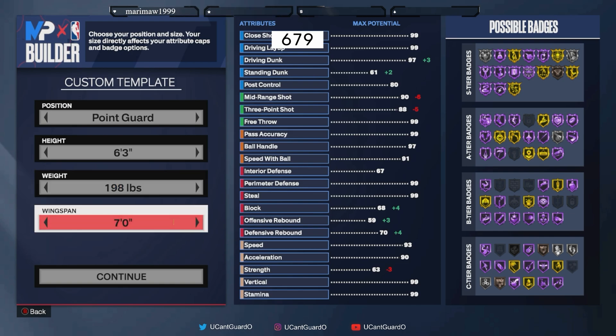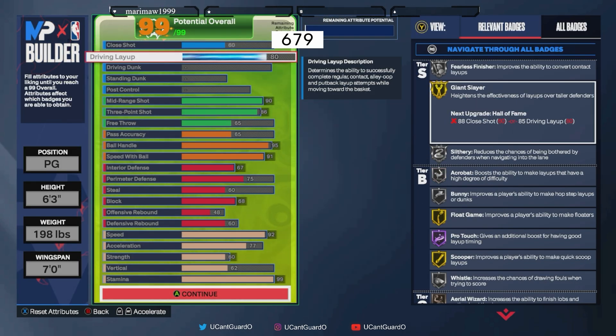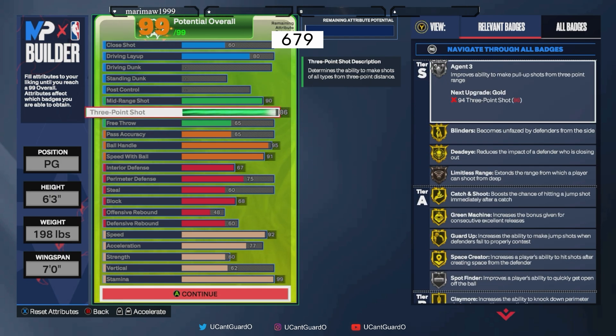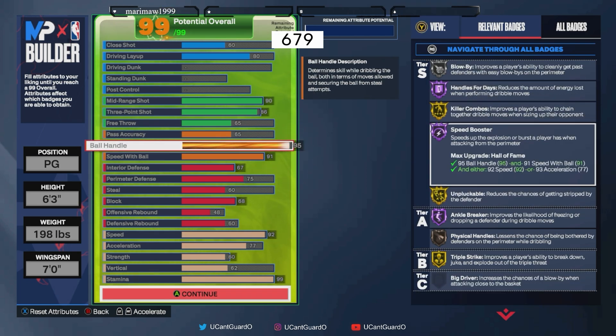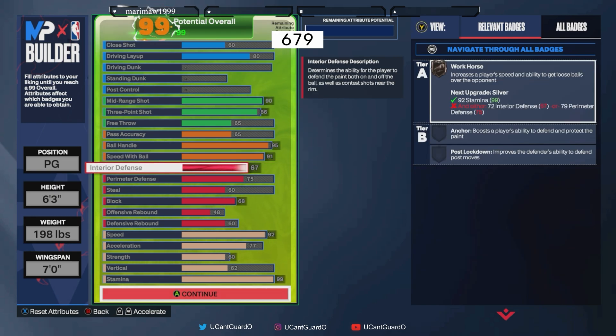60 close shot, 80 driving layup — you'll see Giant Slayer on Gold, Silver Fillers Finisher. You also want to turn on layup timing, which utilizes Hall of Fame Pro Touch. 90 mid-range gets you all these badges. The 86 three-ball gives you Agent Threes on Silver. 65 pass accuracy and 95 ball handle grants you Hall of Fame Handles for Days and Hall of Fame Speed Boost.